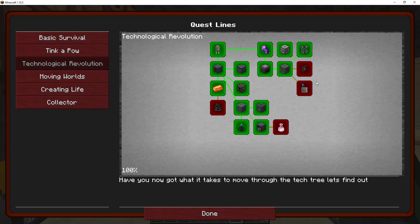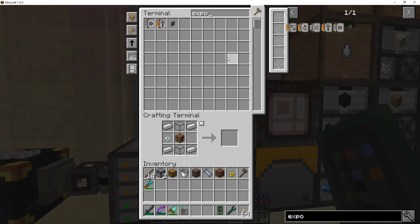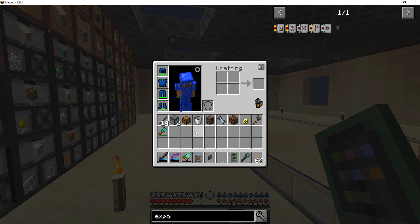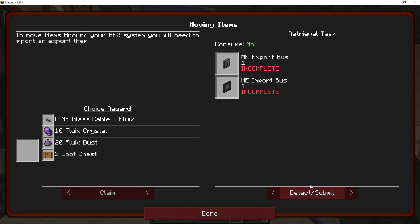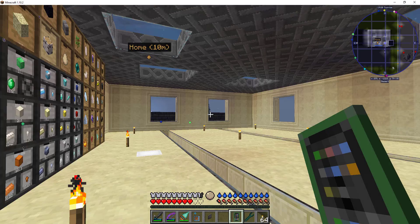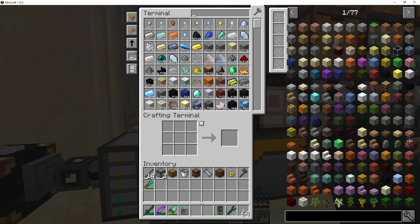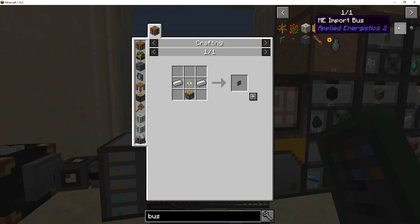Let's see what else we have. Next is the import and export bus, which I think I actually have on auto-craft export. Yes, I do. But I can't auto-craft it because if I auto-craft it, it doesn't work. Come on buddy, can you detect? I can't stand this. Import bus, export bus. Alright, fine. So we'll go with export bus first.